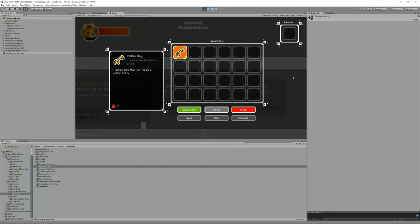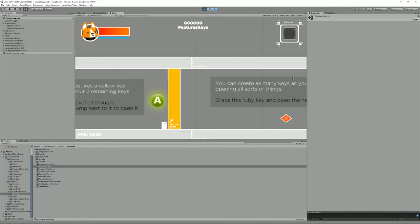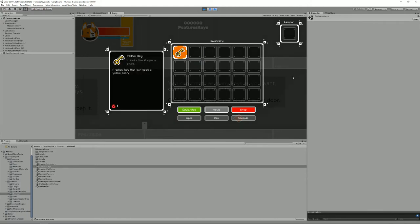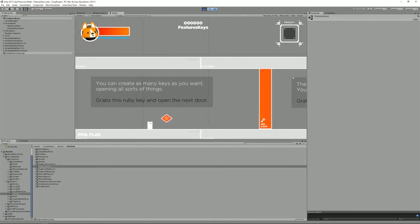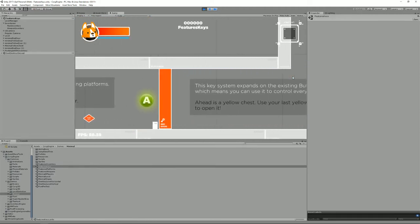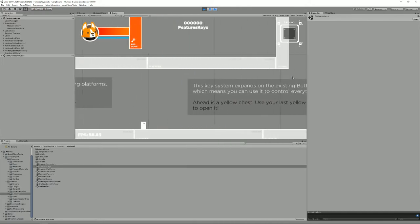Here's another door but this one is button-activated, so if I press A the door opens and I only have one key left. I can also create different types of keys that open different sorts of things. Here's a Ruby key that opens the red door. I don't have any Ruby key on me so I can't open that one, but if I grab another Ruby key it goes into my inventory and I can open it.